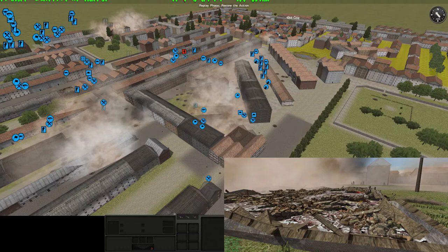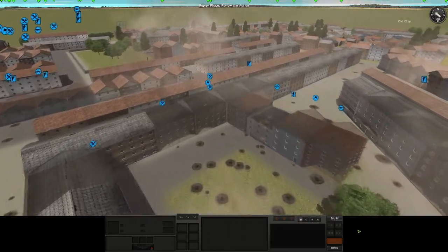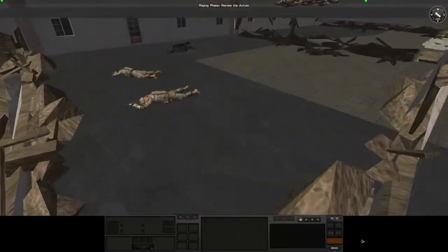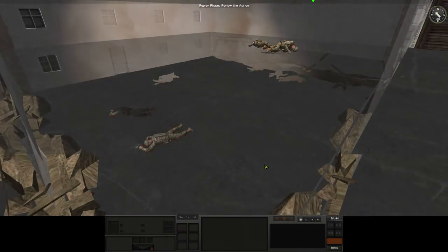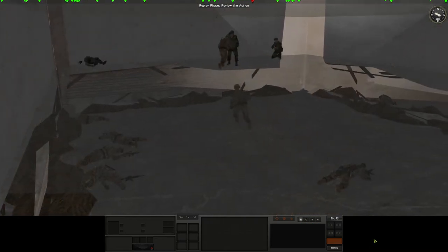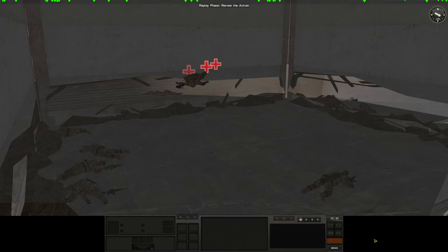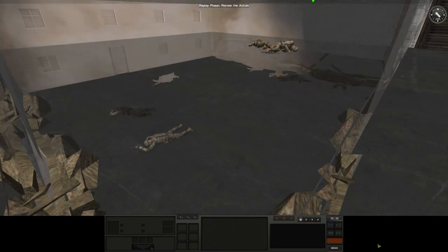We're also going to have to talk to GCF about this Geneva Convention thing regarding excessive damage to civilian property. Anyway, in this middle house I've got exactly the kind of fight I don't want to be getting into. You can see all these dead bodies littering the floors — there's a Russian team up there basically shooting everybody I try to send up to deal with them. For some reason my guys refuse to blow their way in on the second floor and keep trying to use the stairs, and as you can see it's going really well — the Russians are dropping grenades down on them.